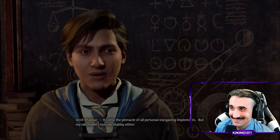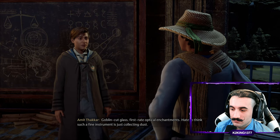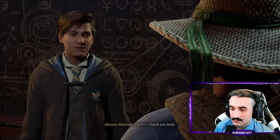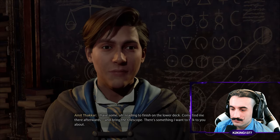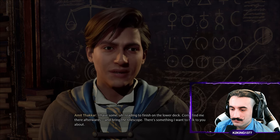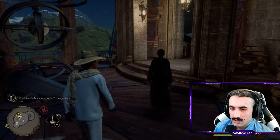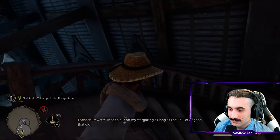Omit explains the Celestia Contemplor is the pinnacle of personal stargazing implements, but his old model isn't too shabby either — goblin-cut glass and first-rate optical enchantments. He hates to think such a fine instrument is collecting dust. The telescope is in the storage room right underneath them. Omit adds he has some reading to finish on the lower deck and asks the player to come find him afterwards — he wants to talk.